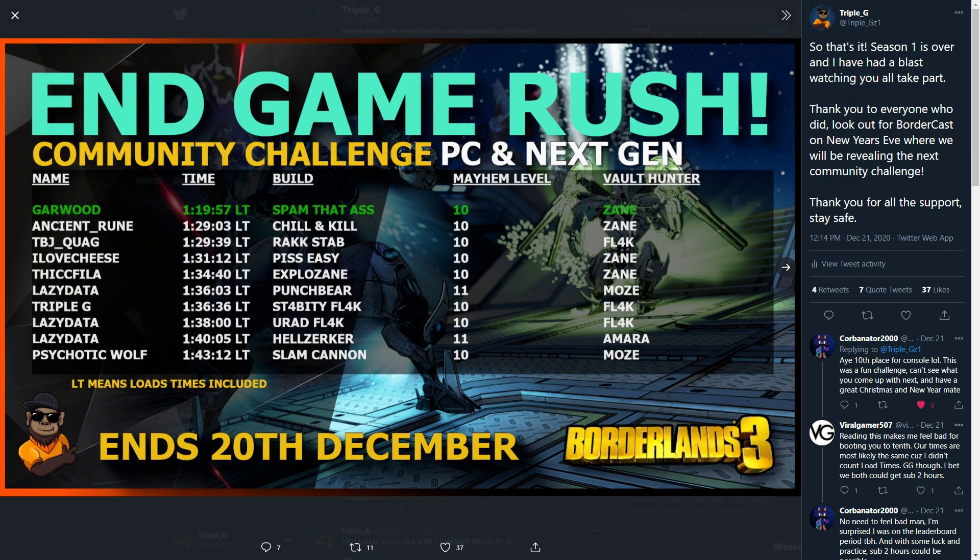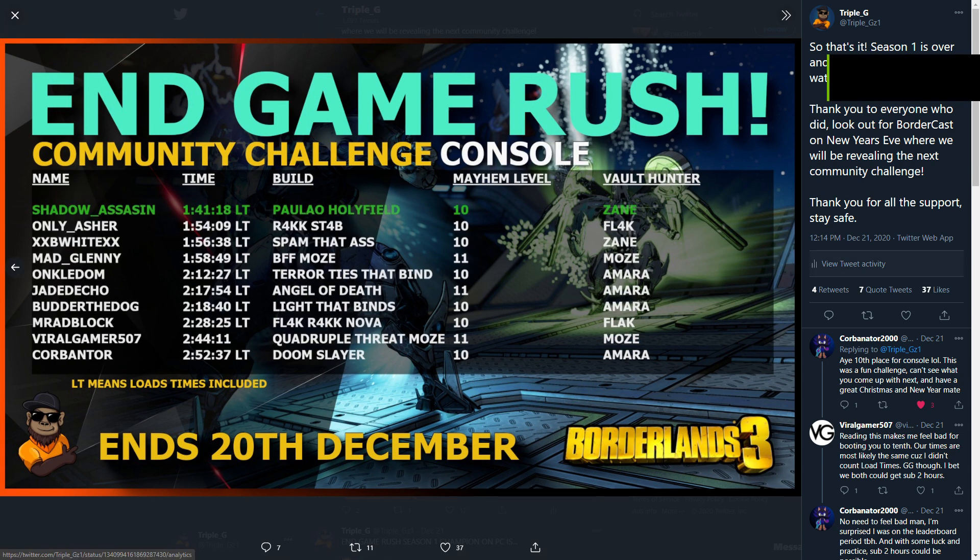Next up on the list we have the community event In Game Rush, which kind of took over the Twitch directory and the community over the last couple of weeks. For those of you who aren't familiar, this was a community challenge run by myself, and it involved you completing both true takedowns, the three Slaughter Stars, and the six Proving Grounds in as fast a time as possible. Congratulations to Garwood on PC who did it in just under one hour and 20 minutes, and Shadow Assassin who beat the console times as well. These categories were split out because of console load times, but the times they completed were absolutely incredible — Garwood did a sub-20 minute true Guardian Takedown, which absolutely blows my mind.